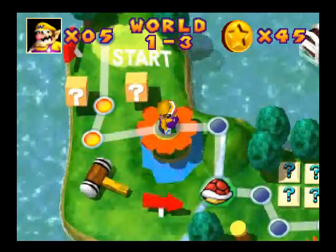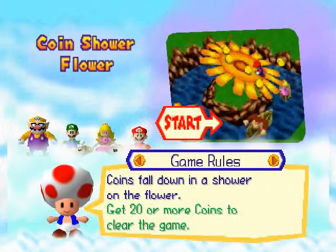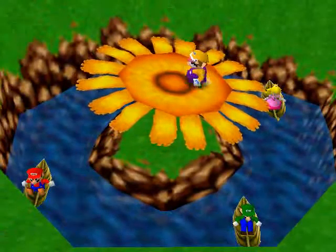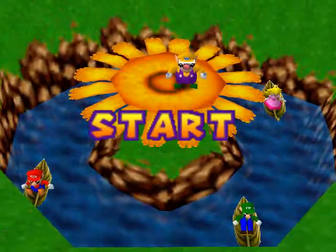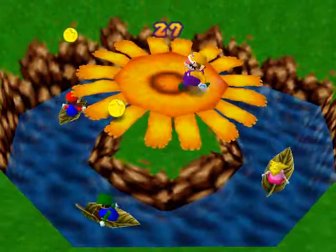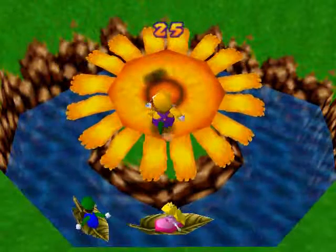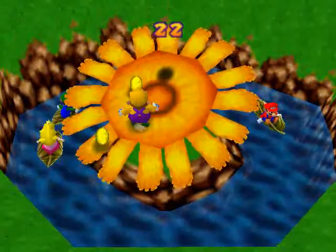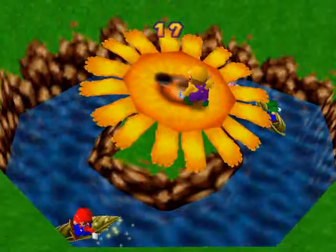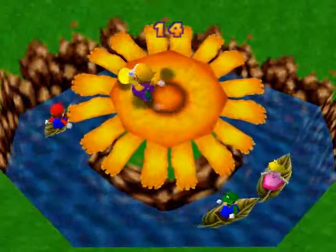Next stage is the Flower Shower. It's again basic coin collecting — 20 or more coins to clear the game. It's again pretty basic: I stand on this flower and have to collect coins that fall off. It's a little bit slippery but it's pretty easy. It's the first flower so it can't be too hard. Coin, coin, coin — come to me little coin! Of course, I'm the greedy bastard Wario.